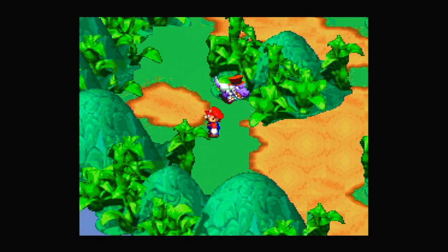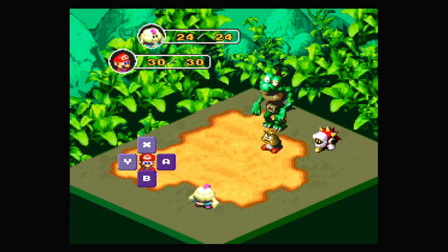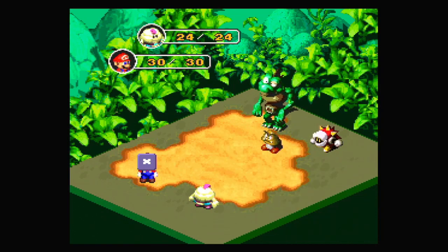We need to actually sneak up behind this Croco without him noticing us. I'm just bad at this. If a character is down and you still win the fight, the down character is revived with one HP. And that's pretty much everything I need to catch up on. I realized I put a marker in my notes to see where I was up to and forgot about it. But it's fine.